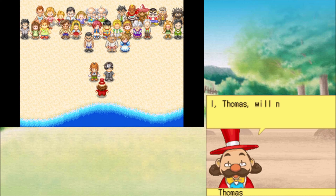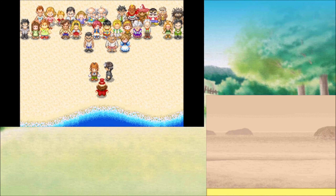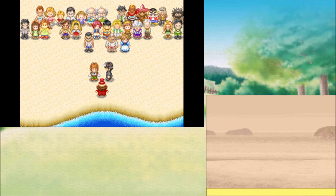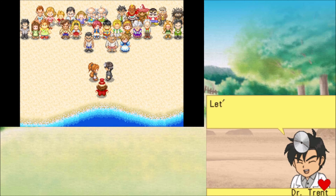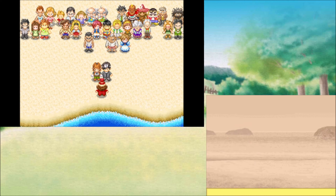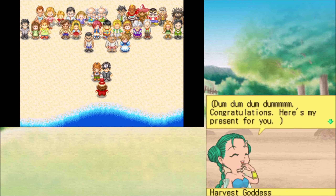Both Hardy and Ellie are up front. I, Thomas, now begin this honorable marriage ceremony. I will now ask the groom: can you swear to love Milan forever? I do. Now the bride: can you promise to love and cherish Dr. Trent as long as you both shall live? Let's work together as a team. I now pronounce you man and wife. Dum-da-dum. Congratulations — here's my present for you.